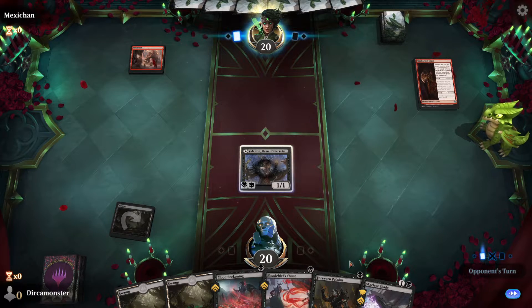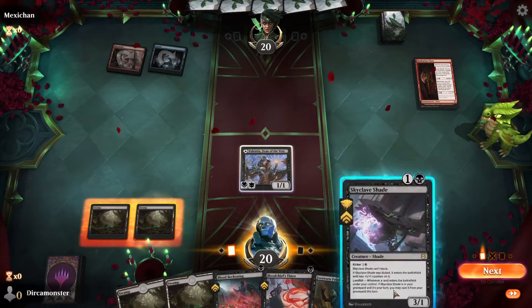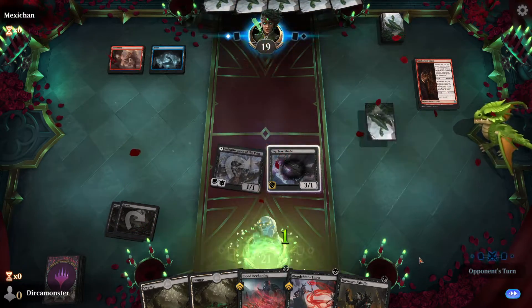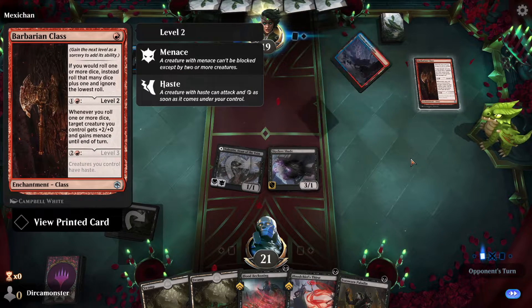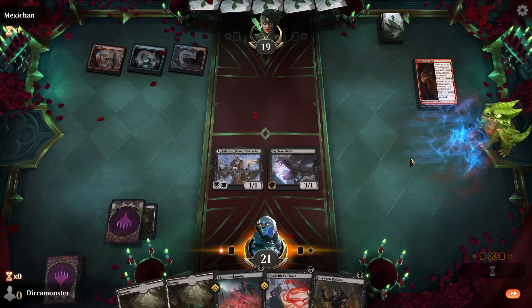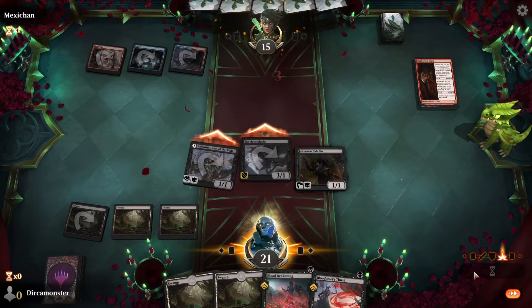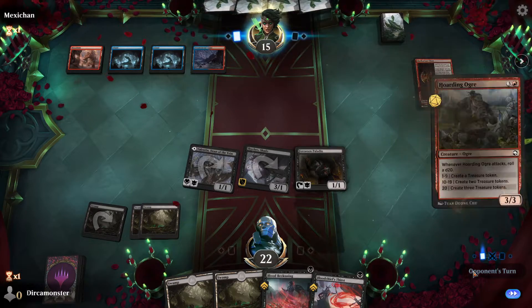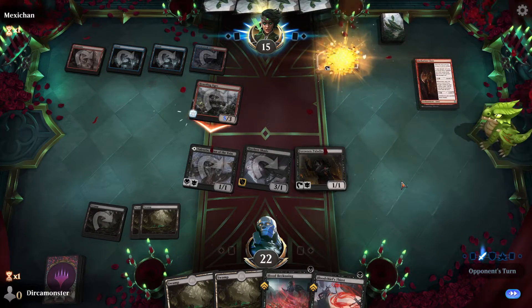Turn two we could do this, turn three we can do this, or turn three we can do both of these depending what they do. They just leveled up their blue-white. So let's see what we got - whatever it is they're going to be able to haste it out pretty quickly. They're all about hasting things in, so might as well get in what we can while we can. They do get to roll extra - two treasures, that's annoying.